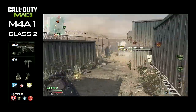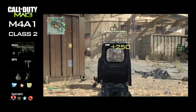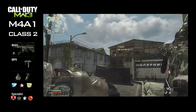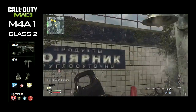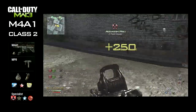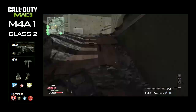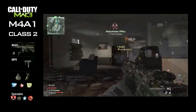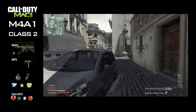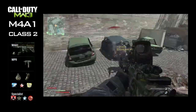This time we're going for the specialist killstreaks. It's good to have assassin on to stop your enemy from knowing where you are, especially when you're in their areas. Next, marksman pro so you can pick out enemies at long range. Then sleight of hand pro to get the extra reload speed when you're in the middle of a firefight. And finally, revenge on death streaks — but not very important.